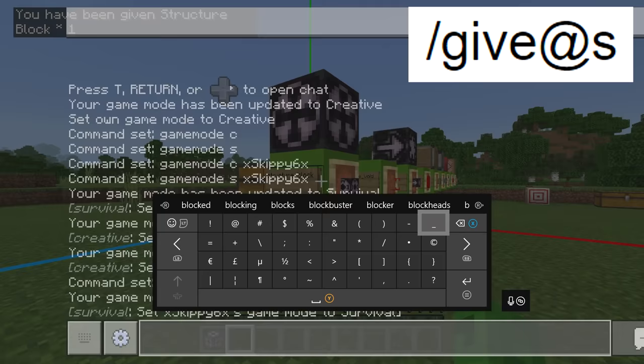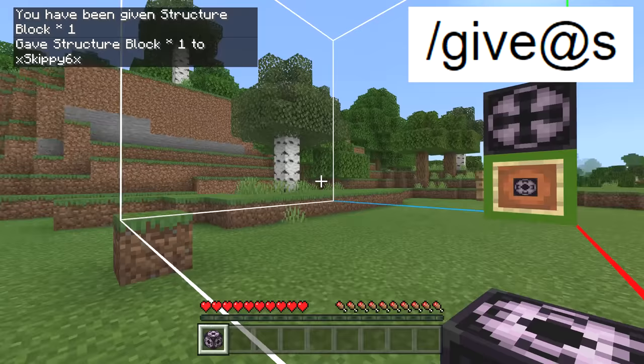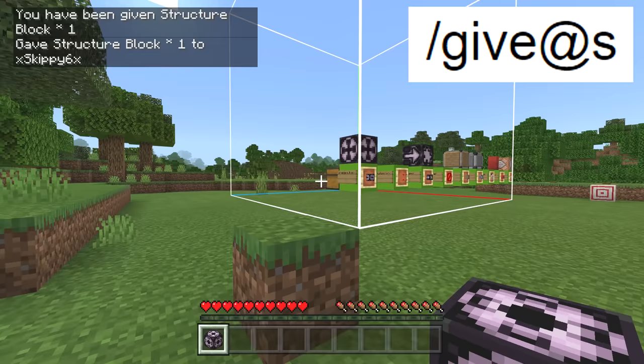And bang — it gave us the structure block. The one thing you're going to have to worry about is that you won't be able to place it in survival mode — you have to be in creative mode to place it.